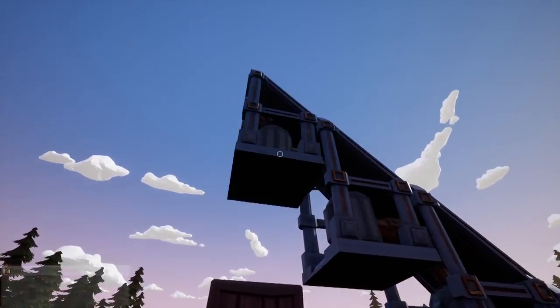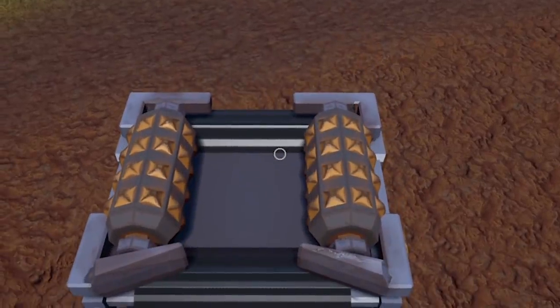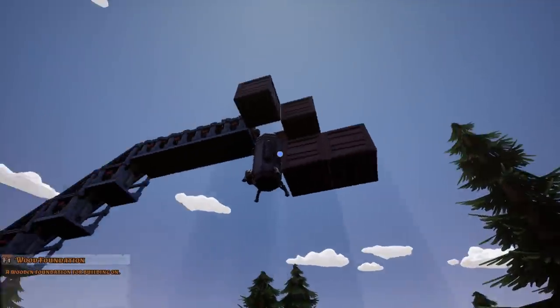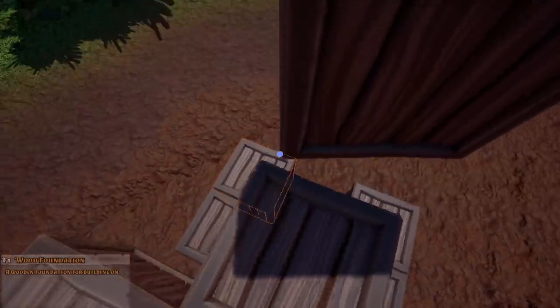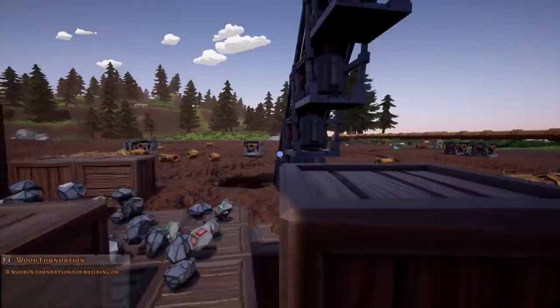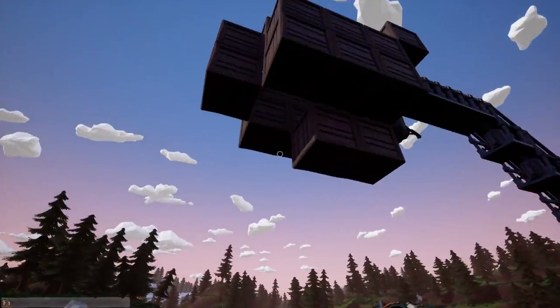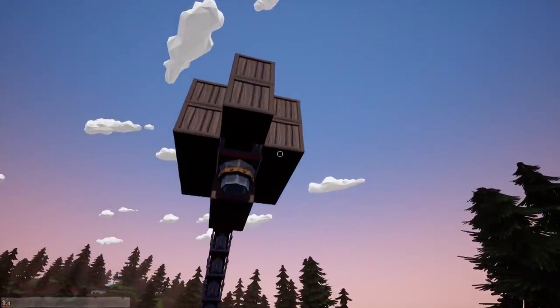Now I need to build this conveyor up just a little bit higher. Something like this. Then we've gotta add our grinder thing, and then that thing's gonna sit way up there. And then it's just a matter of carefully placing some blocks in just the right spots. At least it lets me walk all the way up here for building. I've gotta steal my boxes from their old location and that part's done. It's not pretty, but it's gonna work. Maybe I'll even add a funnel - that way it looks a little more professional.